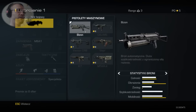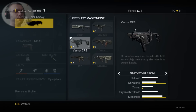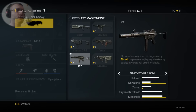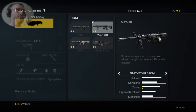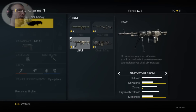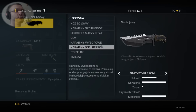Dalej pistolety maszynowe: Bizon, CBJMS, Vector, CRB znany z Black Ops 2, Vepr, K-7 podobno do MP5, MTAR X - z tego co pamiętam, MTAR był w Black Ops 2 jako karabin szturmowy, co tu robi w pistoletach maszynowych, tego nie wiem. LKM-y: Ameli, M27 IAR znany również z Black Ops 2, LSAT oraz Chainsaw - minigun, whatever.